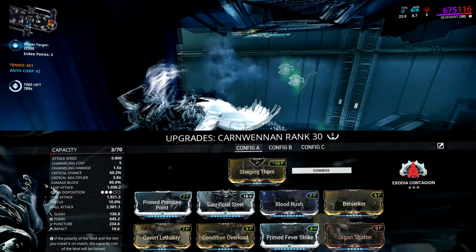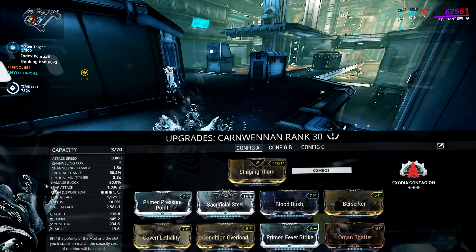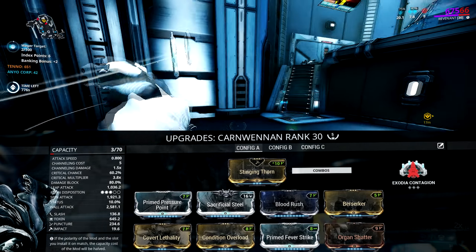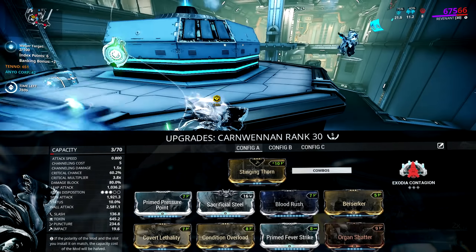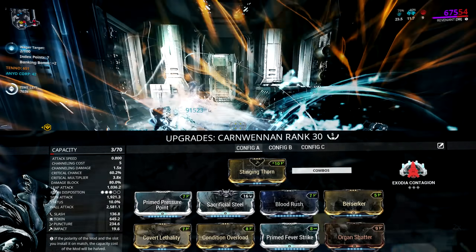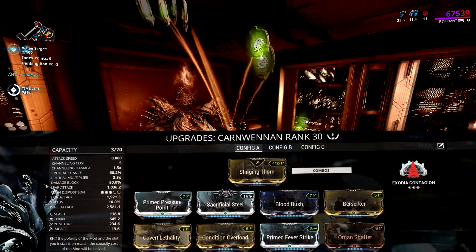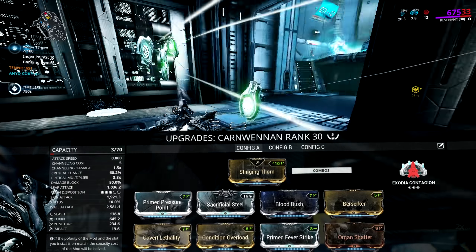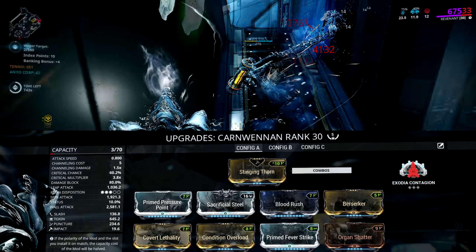Prime Fever Strike is our only damage mod on the dagger. The straight Toxin damage is going to bypass the shields that the Corpus have and hit straight to health, which ignores part of their level scaling — you're completely ignoring that shield scaling. We're also using Exodia Contagion, which has an enforced Viral proc when you melee in the air during an Aim Glide, adding yet another proc and lowering their health by half. Stinging Thorn is yet another damage multiplier, and every single hit basically has a 3x damage multiplier as well as guaranteed Impact and Slash procs as part of the combos, which helps reapply procs at higher levels when the time to kill goes up.